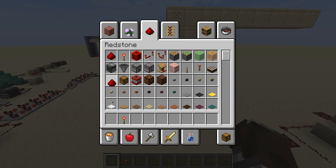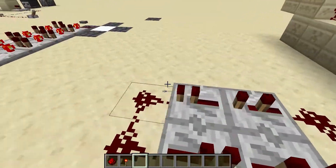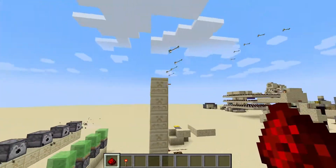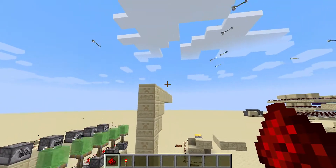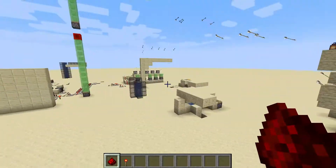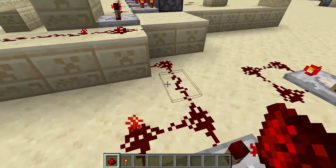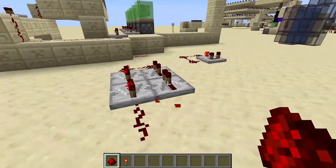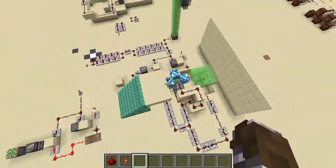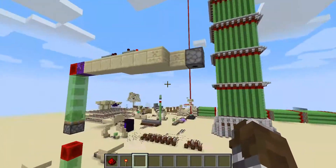So what I first made was something very simple — it shoots over the wall and then lands. It's very far but still cool. And then I had a very cool idea.